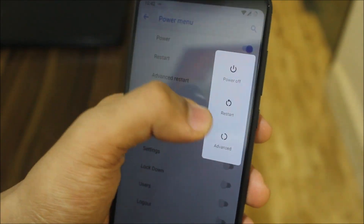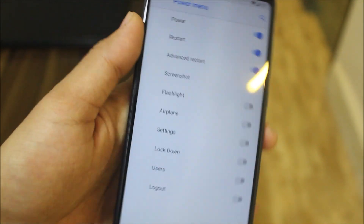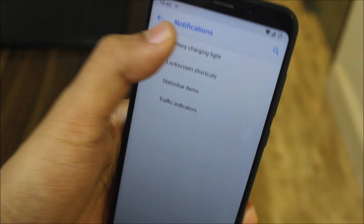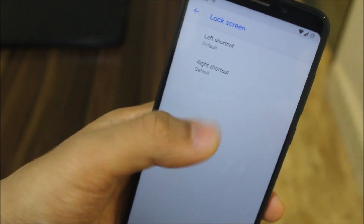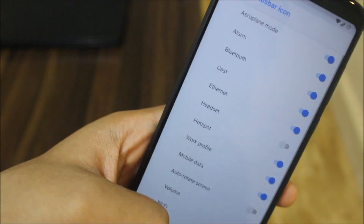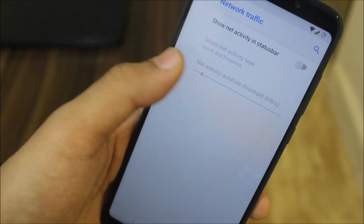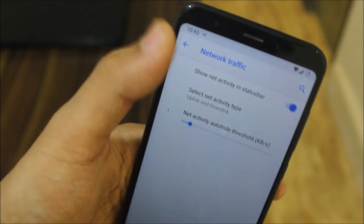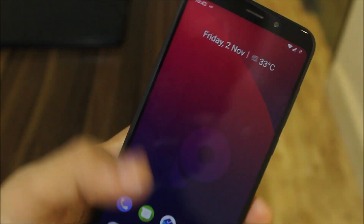Then we have the power menu. You can also turn on the advanced restart mode — as you can see we have options for recovery, bootloader, soft reboot, and other options. Then we have notifications, battery charging light — you can configure and set everything. Also lock screen notification status items — you can enable or disable items. We have traffic indicators too.